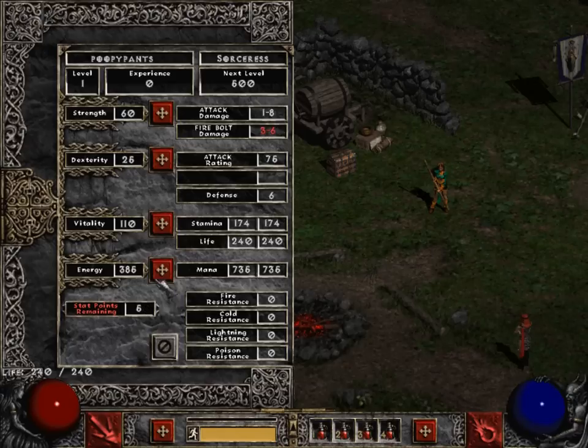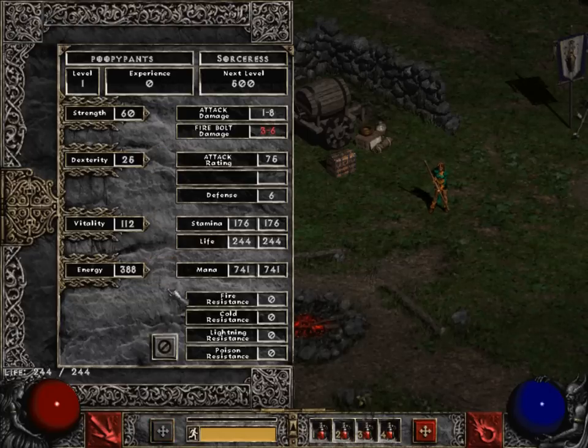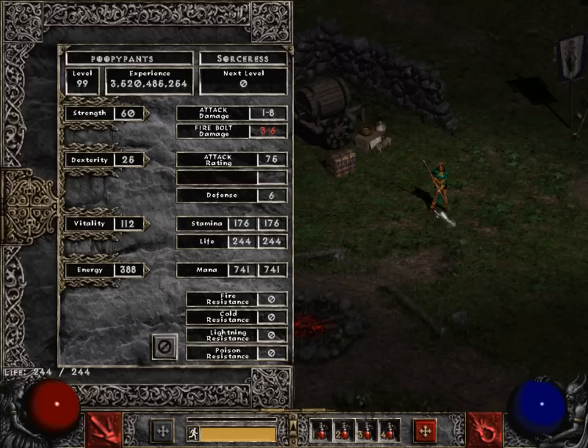Now let's distribute our skill points. Going to the skill point page. You'll have, at level 99, 110 skill points, if you make it to level 99.